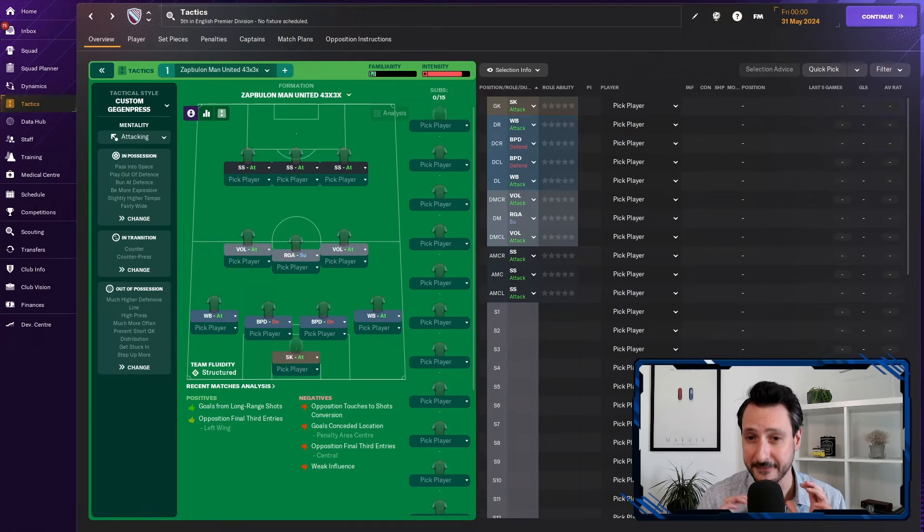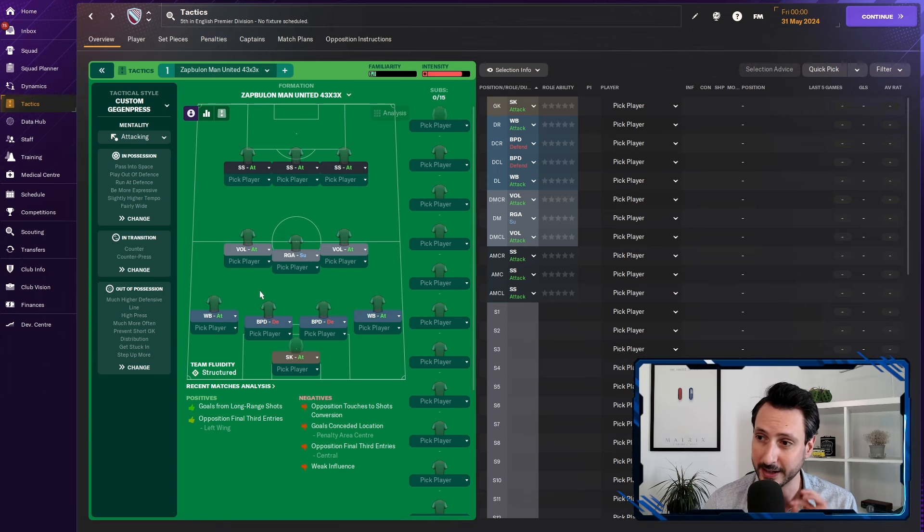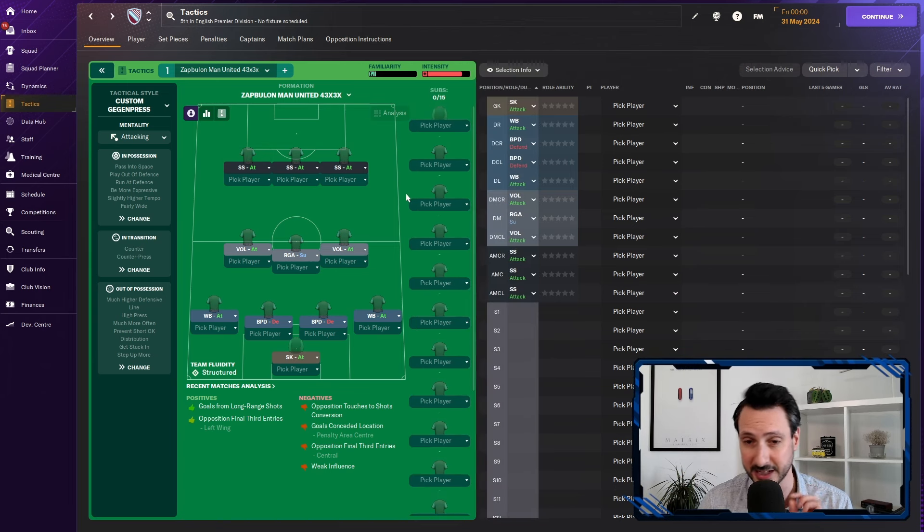Hello everybody, welcome back. Today I want to show one of my favorite tactics in Football Manager — a 4-3-3 playing without strikers. But don't worry, it's scoring a lot of goals. If you're going to be playing with a lower division team, check the link down below — there is a different modification of the tactic for players in the lower divisions. So, why and how is this working? First of all, as I said, no strikers, but we have three shadow strikers. These three players are going to be playing in between the lines and causing a lot of trouble to the opposition defense.